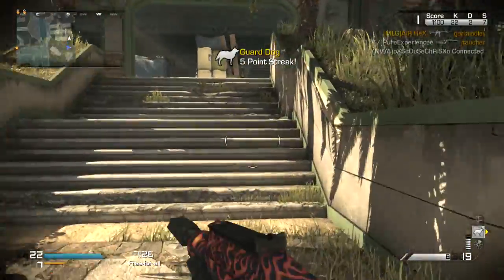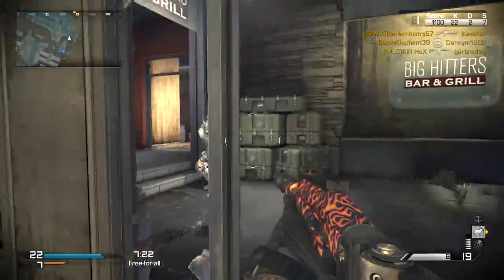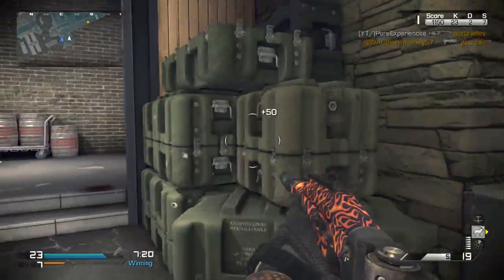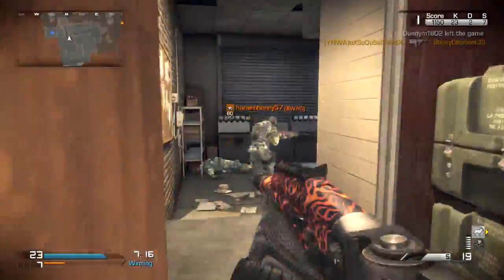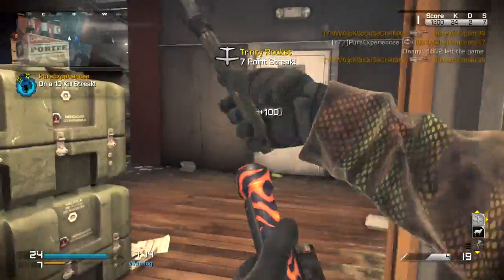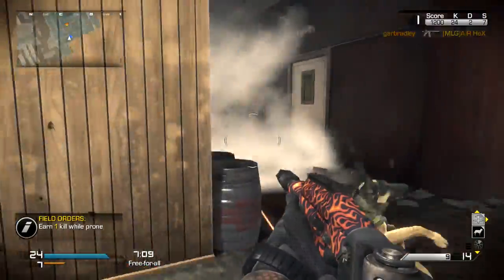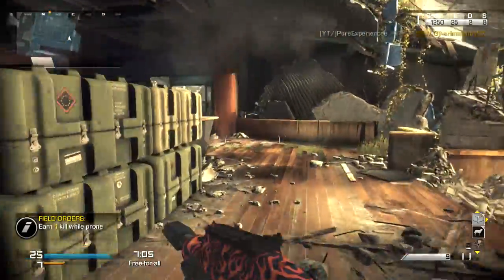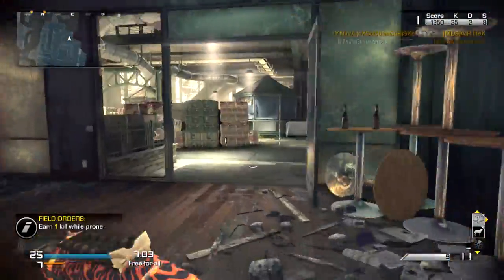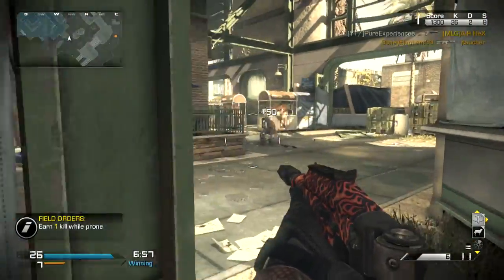Steady Aim is going to make my hip fire spread a little bit smaller, therefore making it a lot easier to pick up those kills as my bullets bunch up better than they would without it. Dead Silence is going to allow me to sound harder to detect to some extent without using Amplifier — a lot of people don't use Dead Silence, so it's a good perk if you want to move quietly. Focus is going to reduce my flinch when hit, which is always good in any gunfight — probably the best perk in the game.